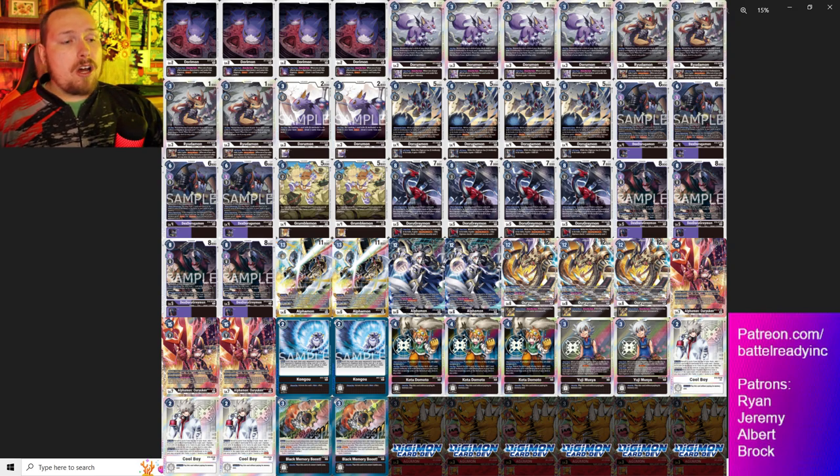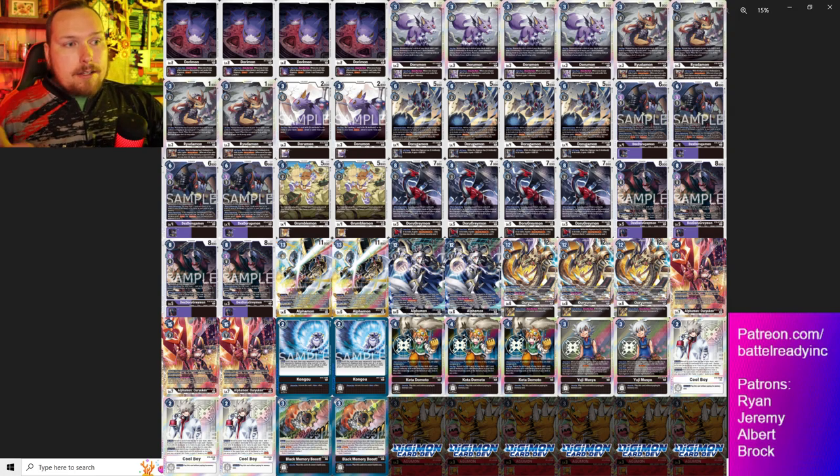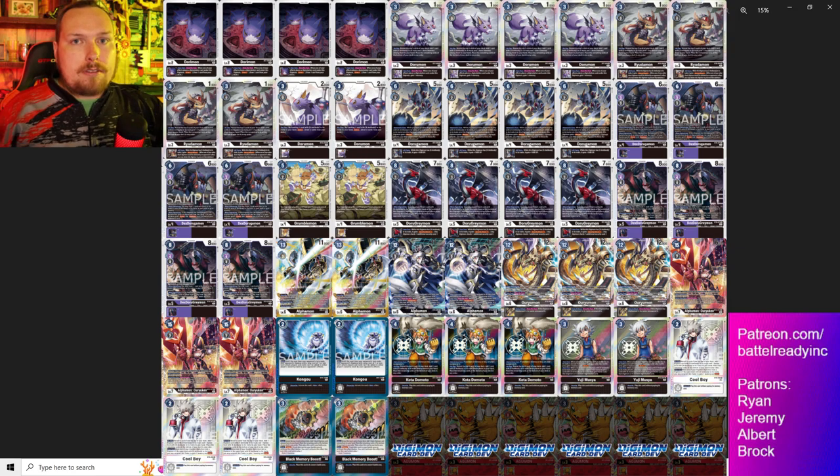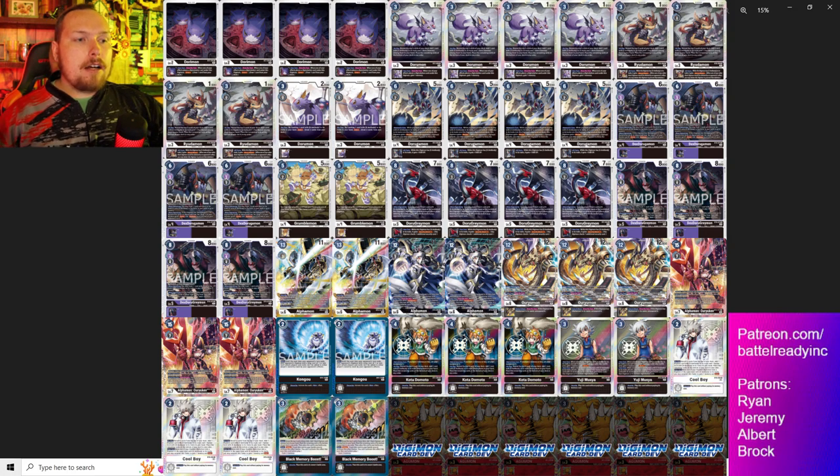The Doru Gramons' security attack plus one is so good, placing a source underneath like your Hour Youkans, then going into Dex for an extra draw and cycling through the deck while gaining memory - very efficient, giving you that extra inheritable. The Dex Doru Gramons also give you retaliation blocker, which is super powerful against Green OTK. If they try to pierce over it, they can't - they have to rely on pure OTK and pray they suspend it so you can't block.